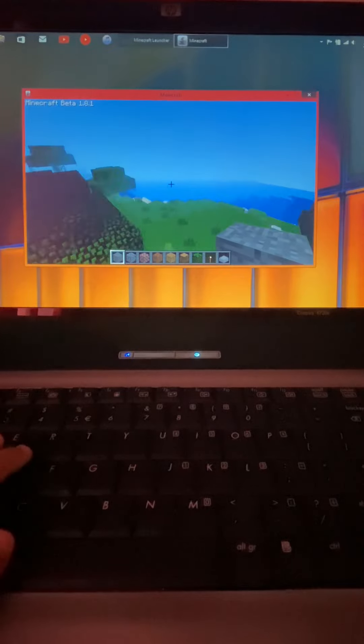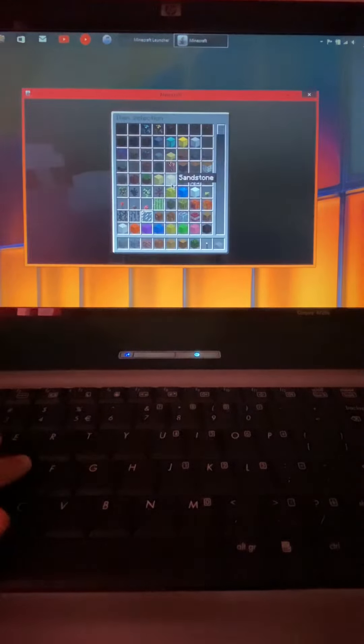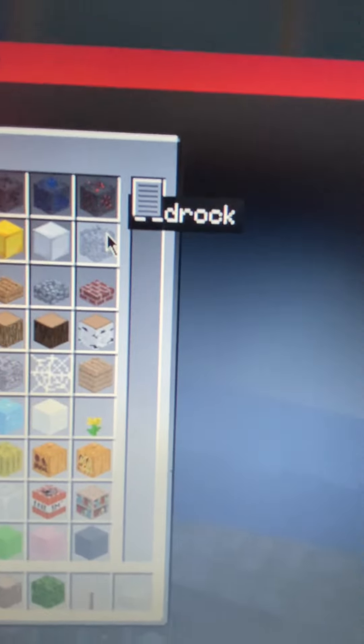Let's fly around — it looks like we're in a swamp of sorts. Let's hit E to go to our inventory. We have wooden slabs, we have just wood, we have diamonds, gold, iron, and bedrock here. Wait, look at this — the text is underneath the scroll bar, just kind of funny.